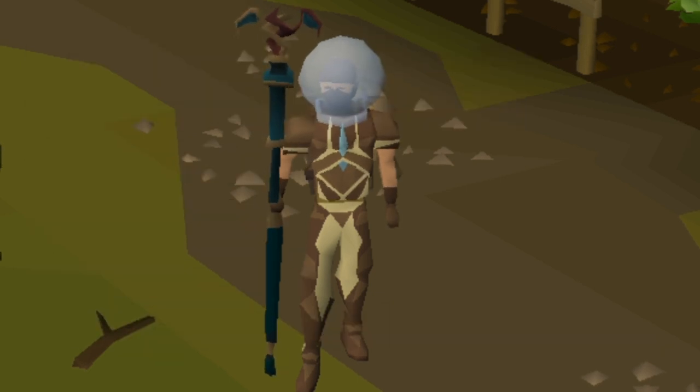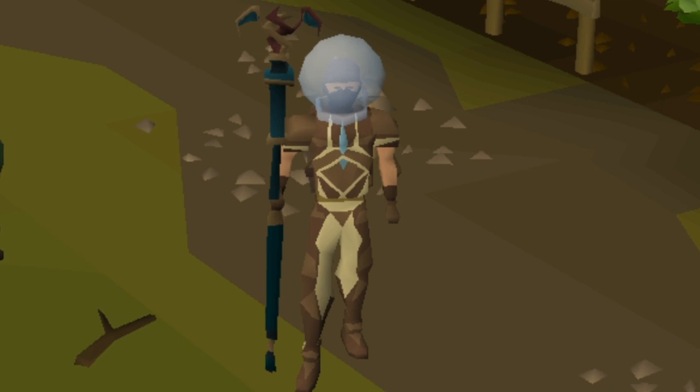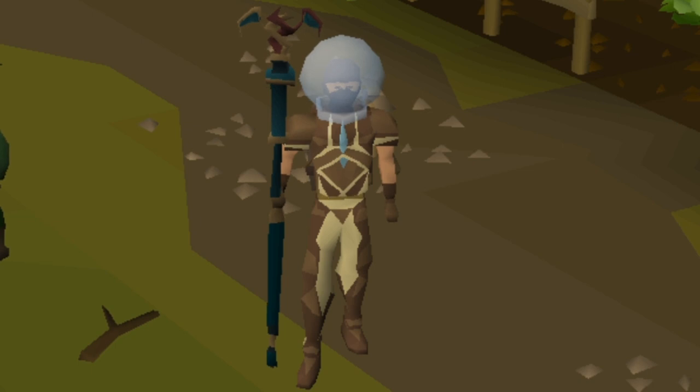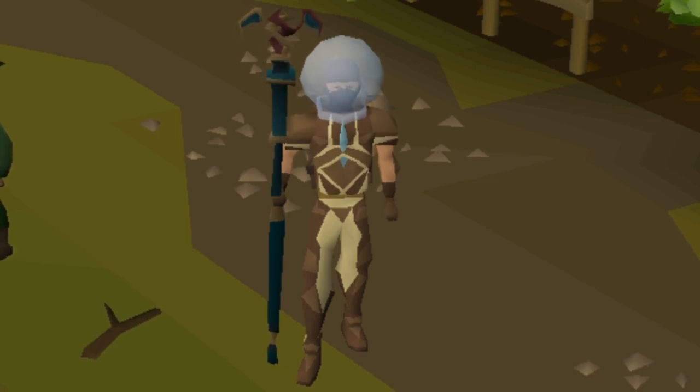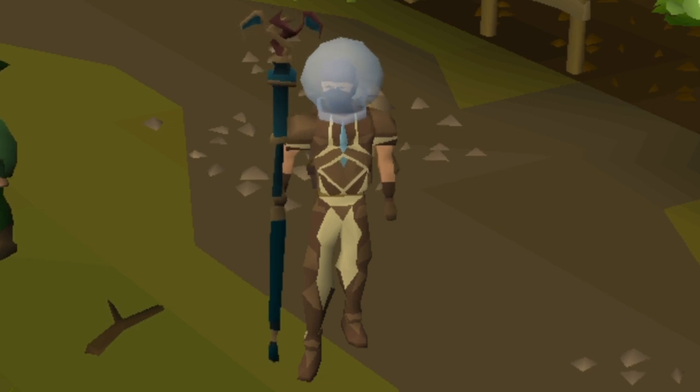We're then going to get onto Bird Houses, which requires the Bone Voyage quest completed, and we're also going to be using a Digsite Pendant, so you'll need to unlock one of those. I've got that mounted in my house but you can use the actual pendant itself. The patches we're not including are the Troll one which requires My Arm's Big Adventure, Harmony Island which requires the Morytania Elite Diary, and the Weiss one as well. We're also going to include the Seaweed Runs, which require the diving apparatus — that requires completing the Freeing Pirate Pete section of Recipe for Disaster — but you can go down there without it, just bring some food because you will start to drown.